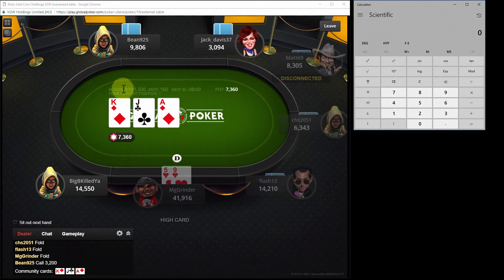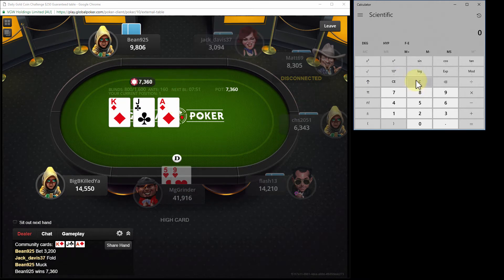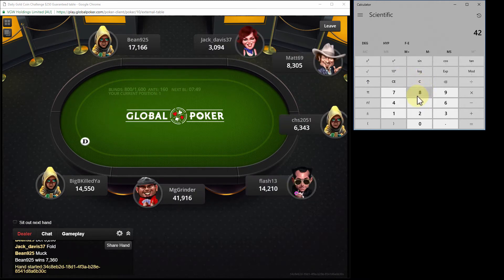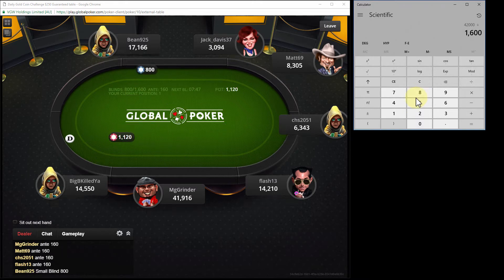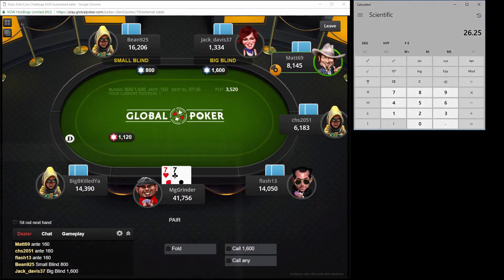Blinds are at 800, 1600 with a 160 ante. I couldn't even see this earlier - I was wondering what the antes were, it was so small on my other screen. We are sitting on around 26 big blinds. Pocket 7s. This is where the tournament's going to be just super high variance at this point.